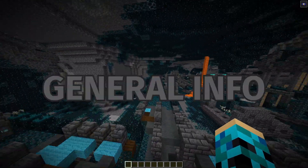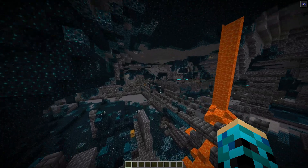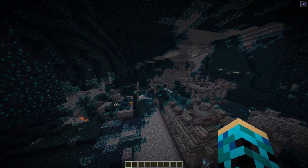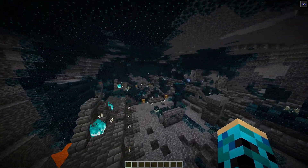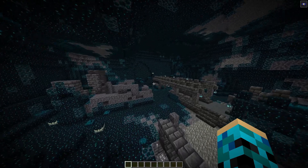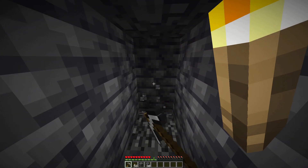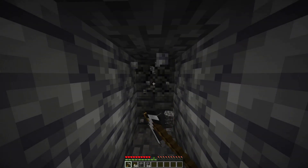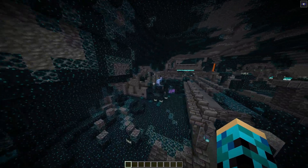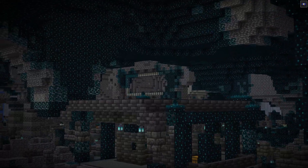To begin, let's talk about ancient cities a little bit. Ancient cities can only be found in the new biome underground in the caves, the Deep Dark, and can only spawn on level Y-52. So if you're dedicated enough, you can strip mine on that level until you find one. But for your own sanity, please don't do that. Your best bet is to run around caves and hope you get lucky. It's possible you could find multiple ancient cities beside one another, but I wouldn't count on it.